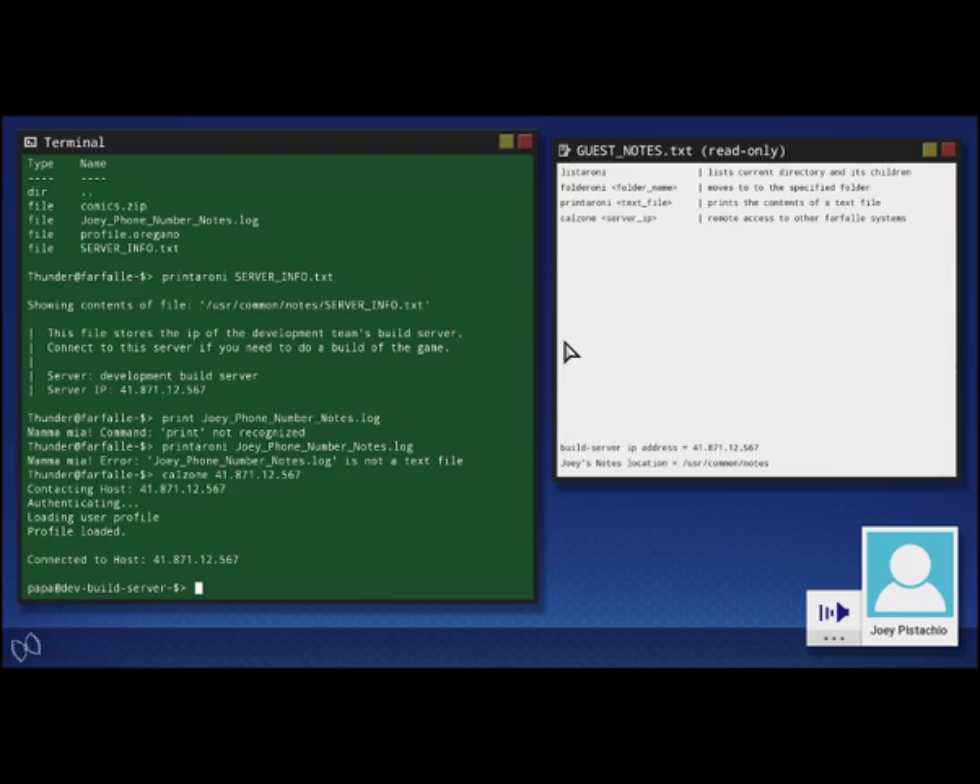We're in. We're on our way to publishing Magical Spaghetti Girl 7. The Farfalle terminal now interacts with the dev server instead of the local box. Next on the menu is to pull the latest code. If you do a list-a-roni, you can see the folder where the game code is — it's in a folder called MSG7 Game Code. Don't try to go into the folder called Top Secret, okay? That is off-limits. Anyway, folder-a-roni into the code folder, please.